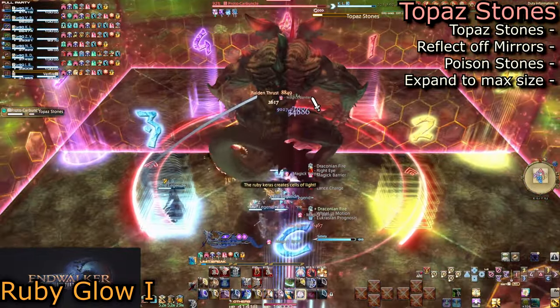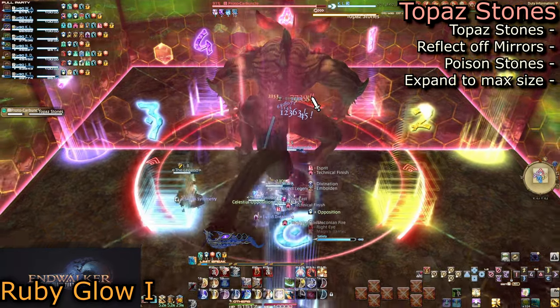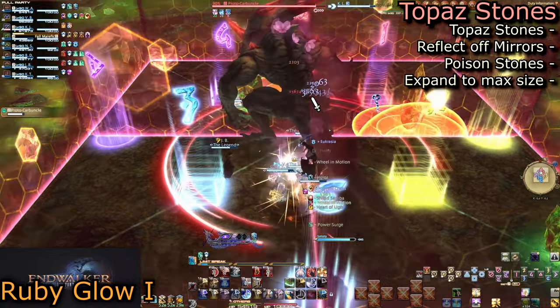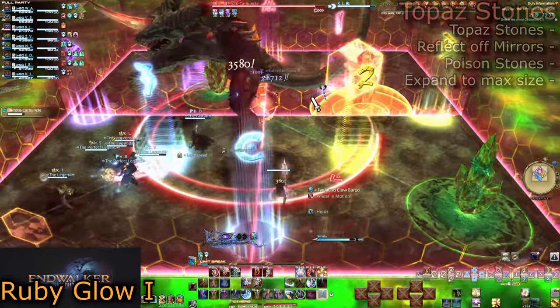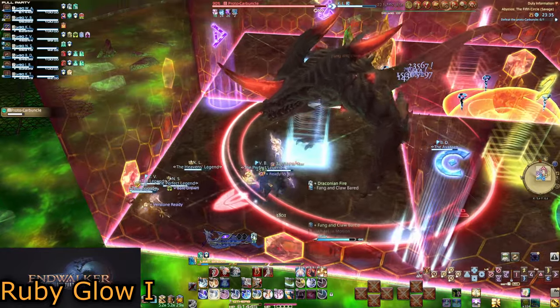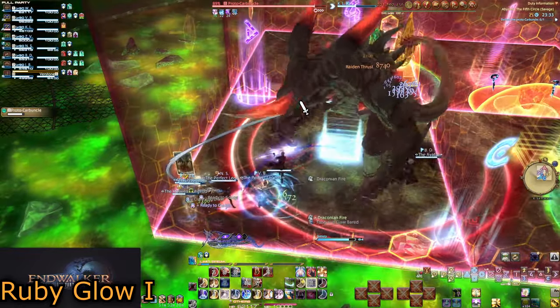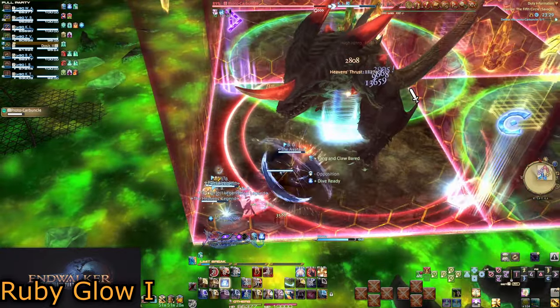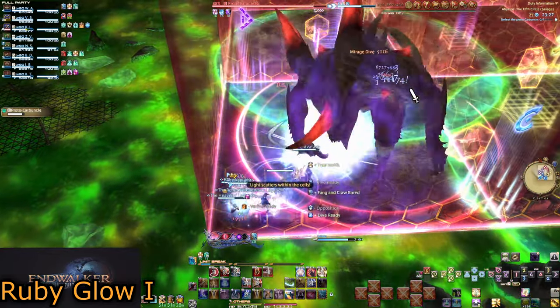Like in Normal, Ruby Glow will always summon a set of Ruby Walls. The first pattern is always four squares, two topaz crystals, and two poison crystals. The poison crystals will always be placed in a diagonal pattern with one in an outer corner and one in an inner corner. Topaz crystals can spawn just about anywhere.